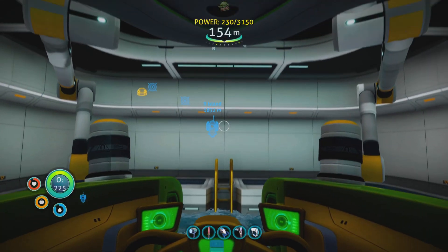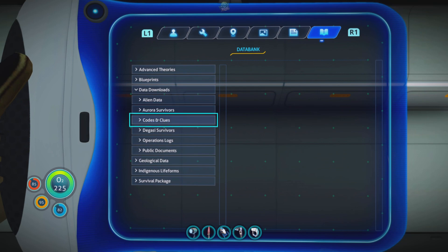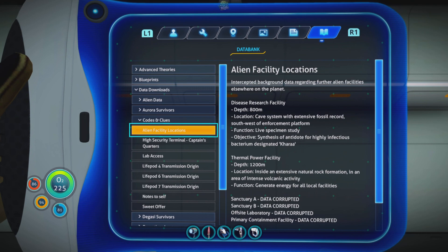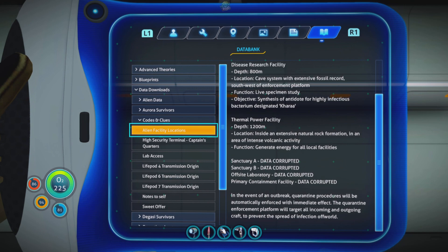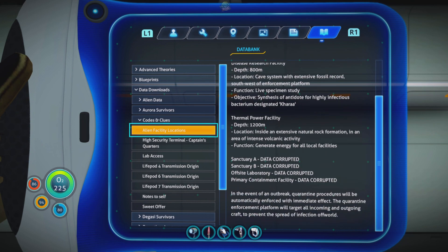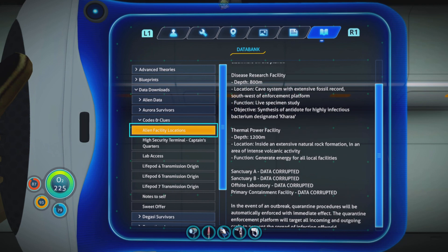Let me check. Data downloads — alien. We've been to the research facility. The thermal power facility is at 1,200 meters in the lava lakes. Sanctuary A and Sanctuary B — we've been to one of those at 600 meters, and then we went to the building research facility at 800 meters. So there are four buildings total: the primary containment facility, the off-site laboratory, and the thermal power facility — so that's three more we haven't been to.